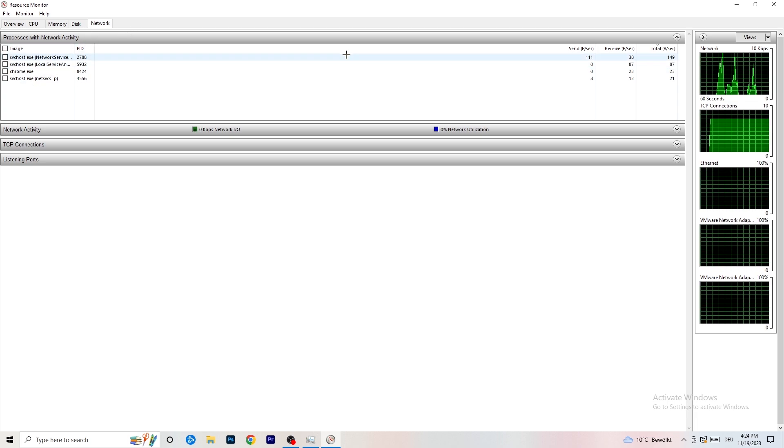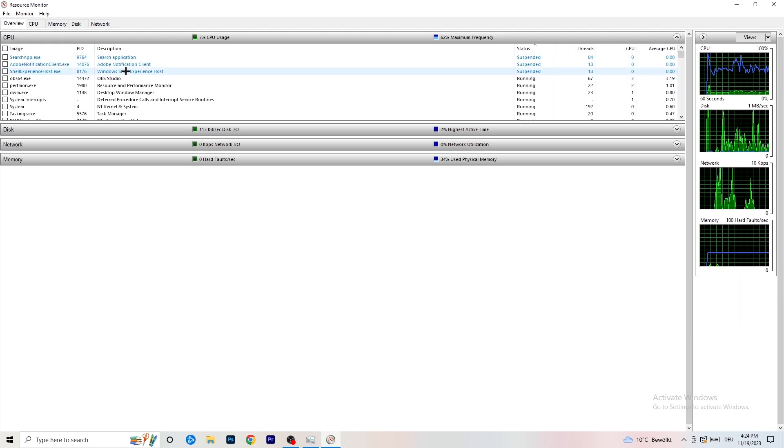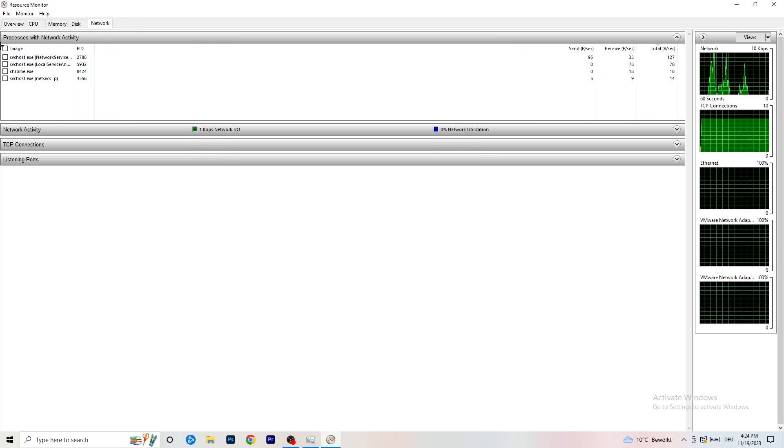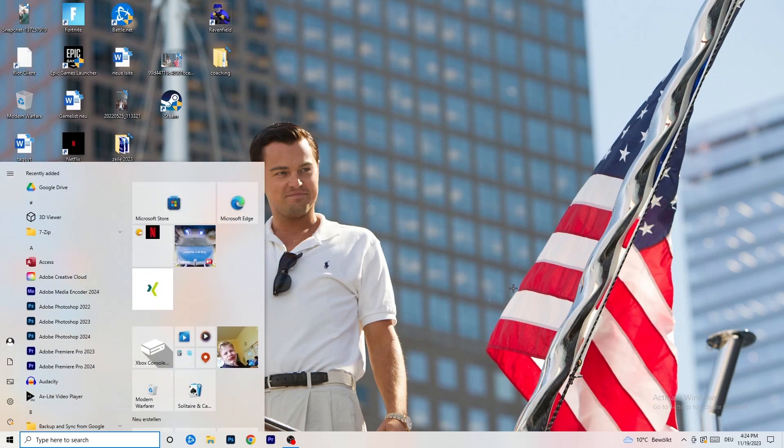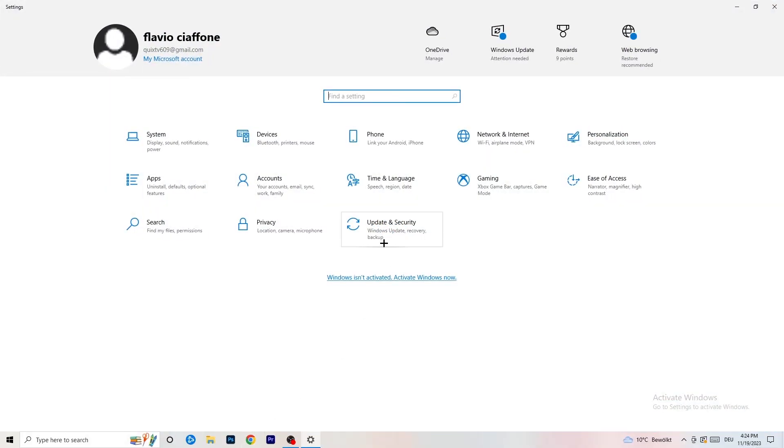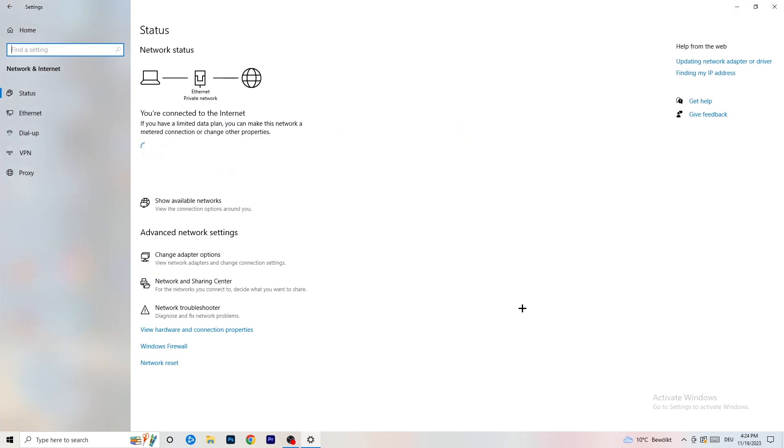In the Overview tab you can see every process currently running. Click onto the Network tab and you'll only see the ones actively using your network. Once you're done with Resource Monitor, close it and open Task Manager again to check the second tab as well. Then go to the bottom left corner, click your Windows symbol or press the Windows key, click on Settings, and navigate to 'Network and Internet.'